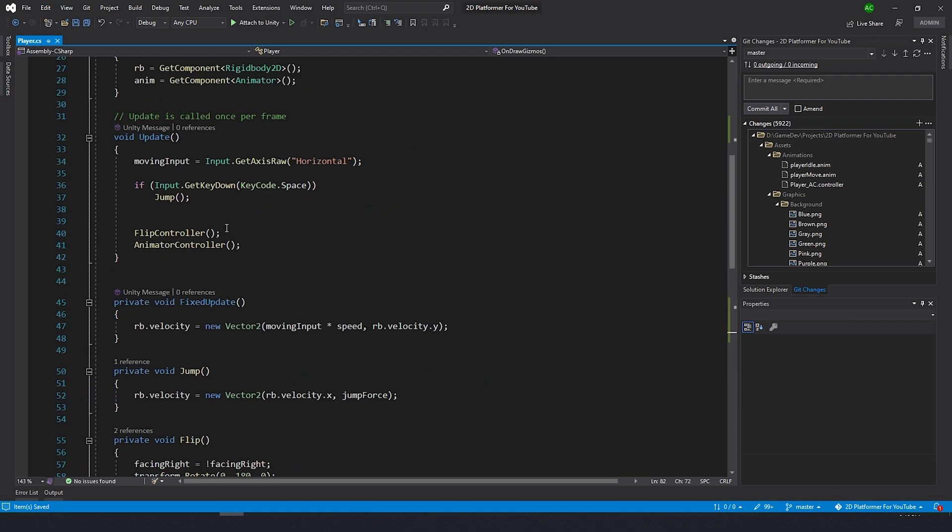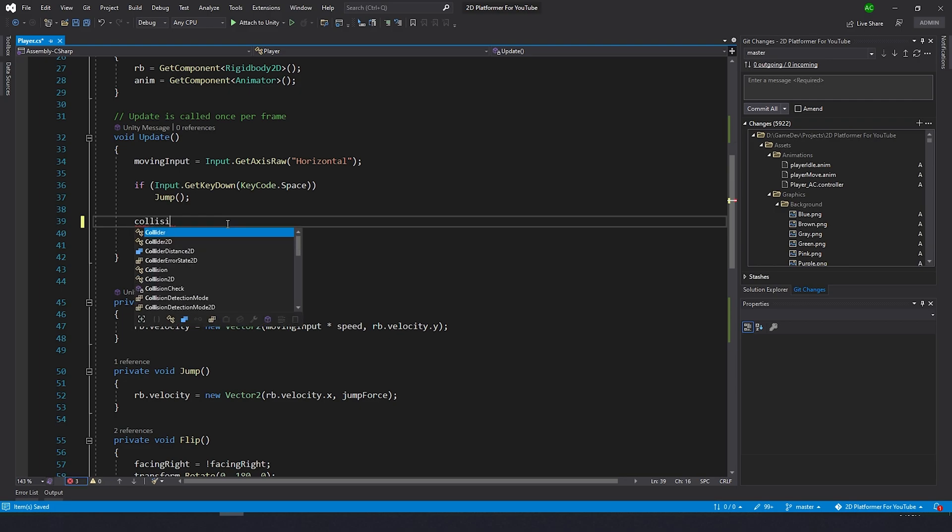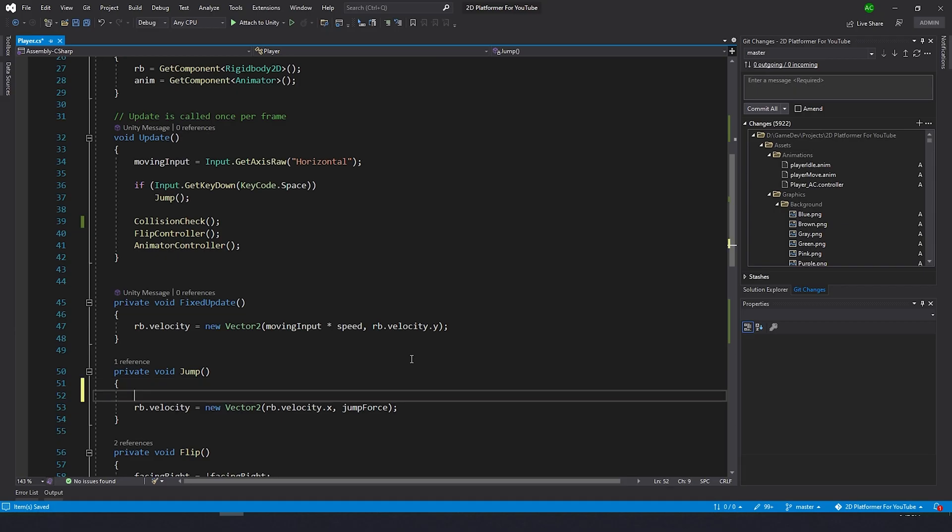Now let's go to Update and call the function from here so we'll check collision every update. In the jump function we're just going to check if is grounded, and then we do what we did before.